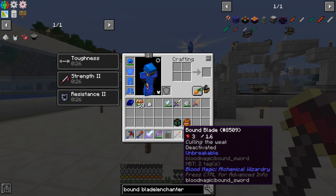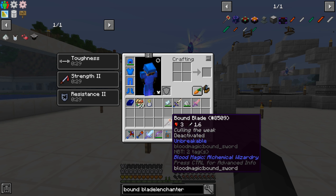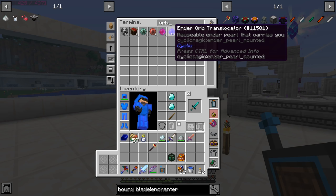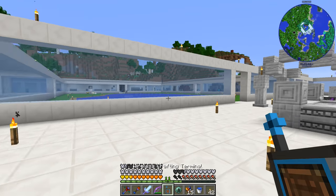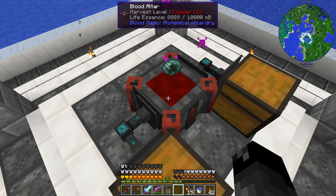We get ourselves a bound blade! It's deactivated but it is unbreakable — that's kind of cool. To activate it you shift right-click, but then it starts pulling LP out of your blood network just for running, and I think it uses a little bit extra every time you kill something. We need to get ourselves an orb and put it into our blood altar — it should start drawing life essence and putting it into my LP network. We should also make the divination sigil so we can see how much life essence is in our LP network.